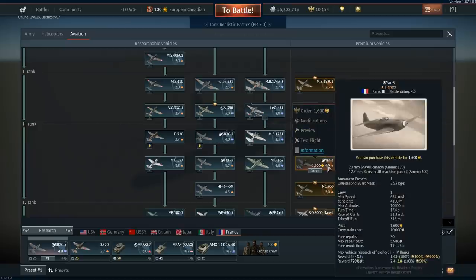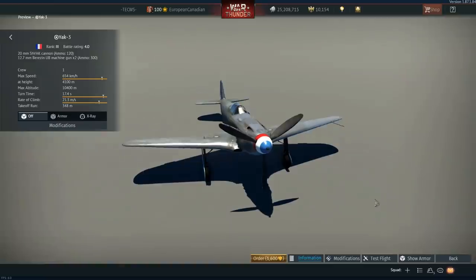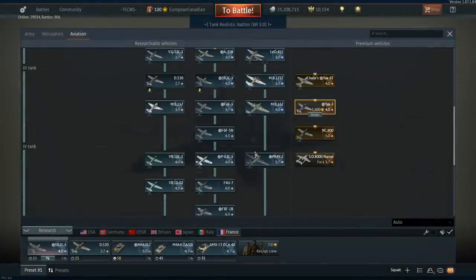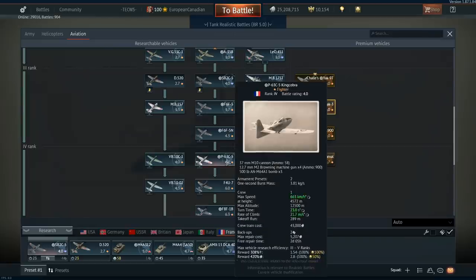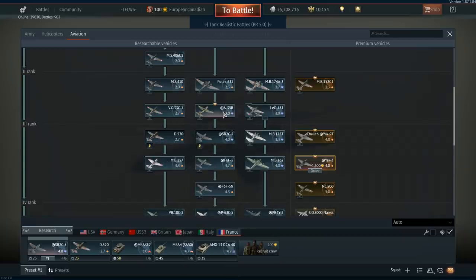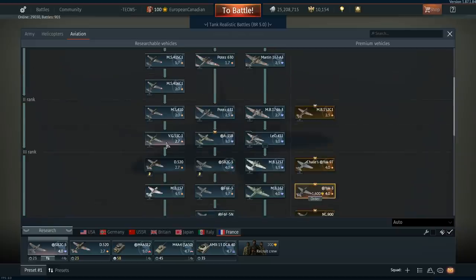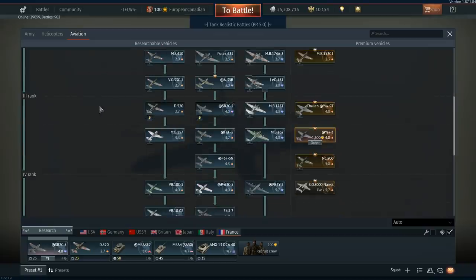The Yak-3 is a great fighter. It doesn't have a ton of firepower — just the ShVAK and two 12.7mm machine guns — but that's easily enough to tear apart planes. It's a great mid-altitude fighter, turns really well, has good acceleration. The Yak line is incredibly fun to use. A lot of the French fighter line doesn't feel fun to use apart from specific vehicles like the VG-33 and the H-75s, so the Yak-3 is a great option to bypass that and grind out vehicles while in a combat-effective aircraft.